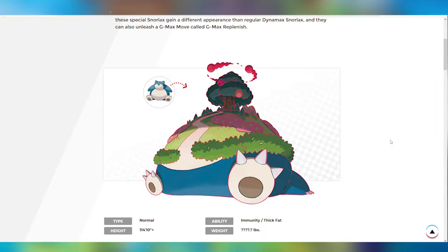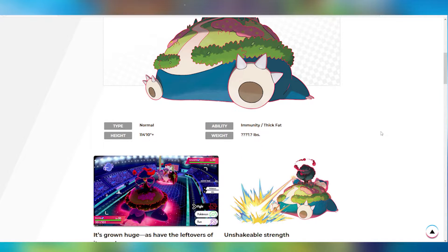Here we also have a beautiful artwork. As you can see, it's a Snorlax and a tree has grown up from its belly. Oh my goodness, this is just too beautiful. It's gonna be a Normal type and have the ability Immunity or Thick Fat.